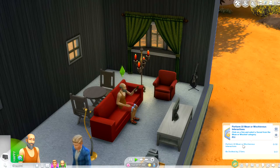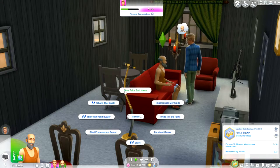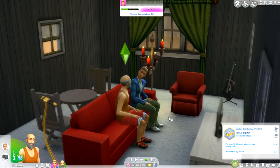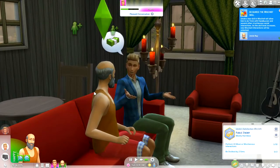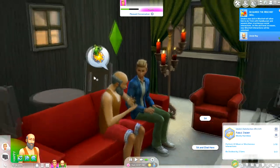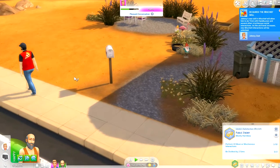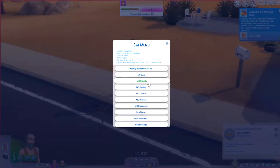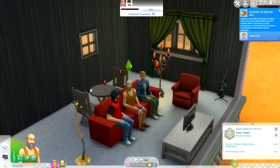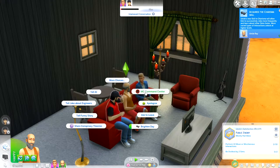We've got to do some mean and mischievous interactions to be disliked by two sims. Maybe we've got someone right here that can dislike us. What can we do for mischief? Invite to fake party — party in the trailer, man, you're invited. Share conspiracy theories — that's one of the crazy things I could do. Debate existence of vampires. I actually made Uncle Ray's eyebrows brown, we'll change that at some point. Uncle Ray is going to be a complete freeloader. Oh, there's a pizza guy! Slow down — Uncle Ray has the power to stop time.